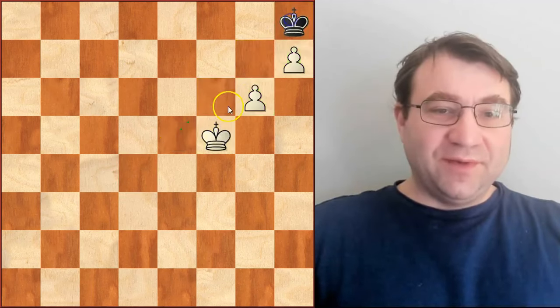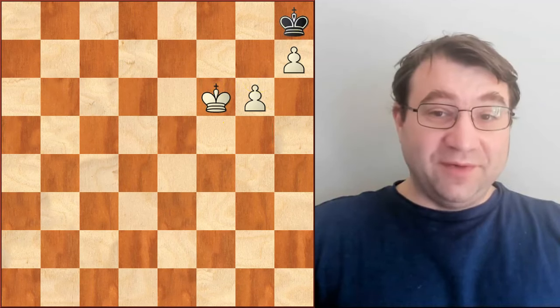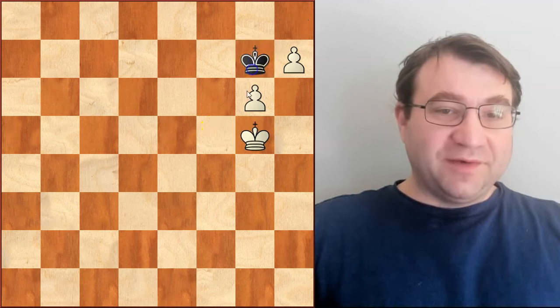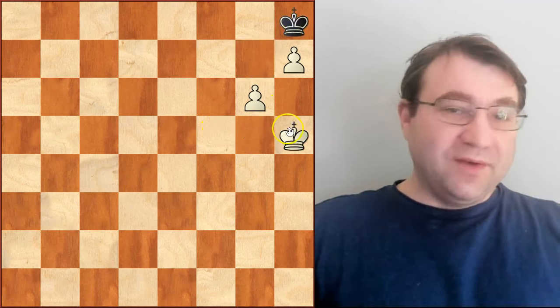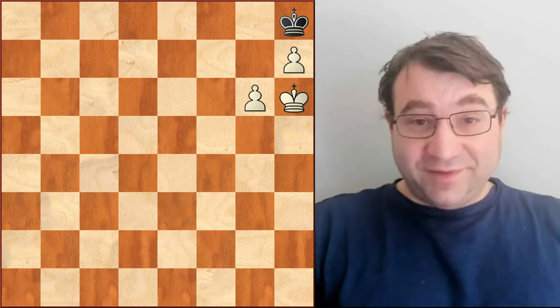If we play king to f5 and the king shuffles back and then we try to make progress with our king, that position is stalemate and of course we don't win. Now, if instead of bringing our king up we bring our king side to side, the black king will just shuffle back and forth and eventually we'll have to make some progress with our king, and again that doesn't win. That's going to be stalemate.